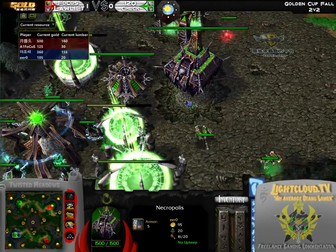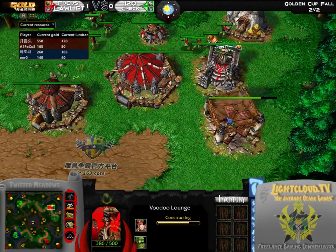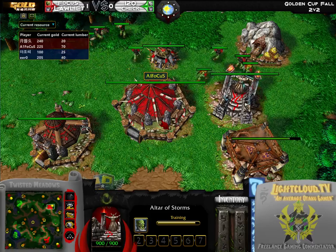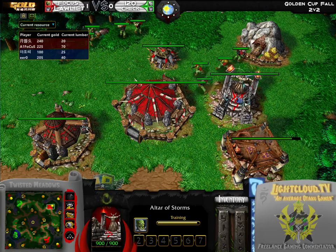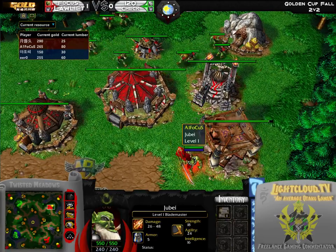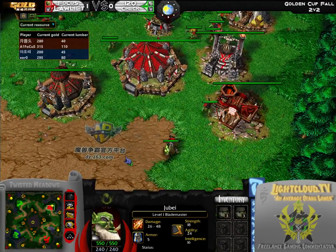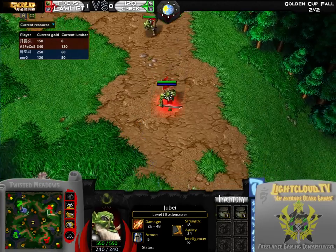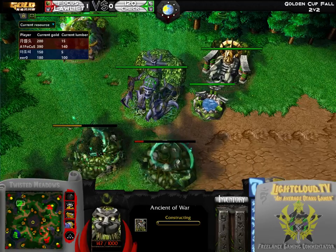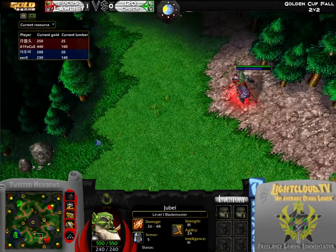So far pretty much the same thing as last game — Taunt opening for 120, Focus going for a pretty standard start as well. He was very fortunate not to lose that much momentum from losing the Blademaster early on. He'll still sell the TP scroll for those items; he just needs to be extra careful with his mana, since there's probably not going to be a Demon Hunter in this game.